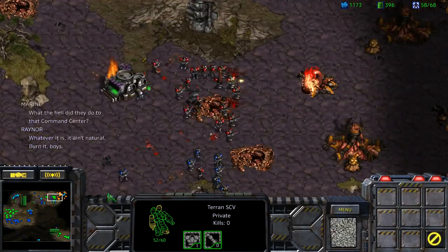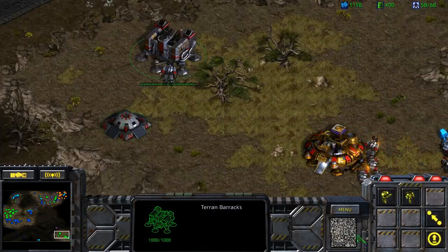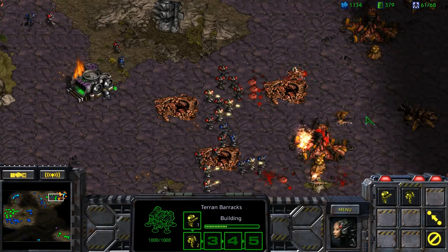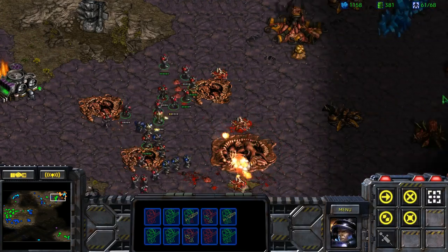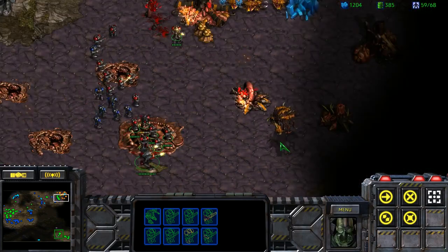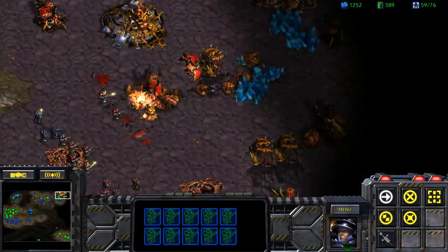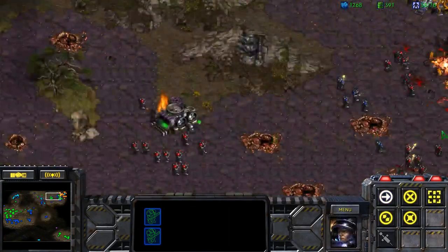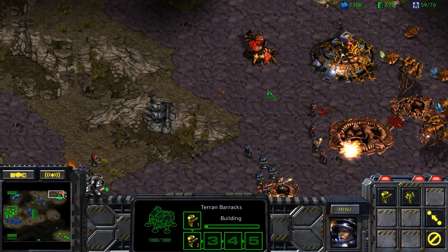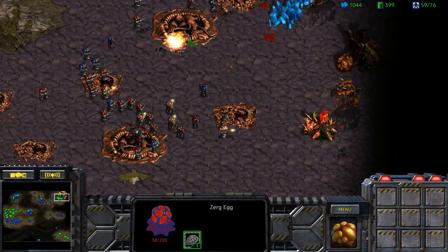Do that command center — whatever it is, it ain't natural. Burn it, boys! It's cool how the first two maps have been near-perfectly blended together, because they're very repetitive in the first game — like Wasteland is just sort of a waste of a mission. But now it's a nice mixture where you get the introduction of all the different things at once. The second mission of the original campaign is basically another tutorial.